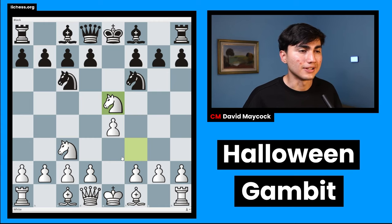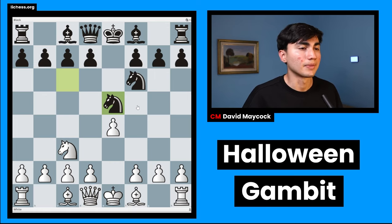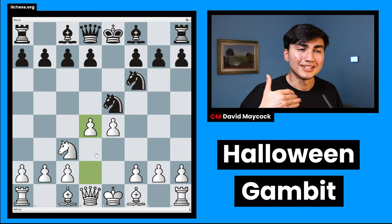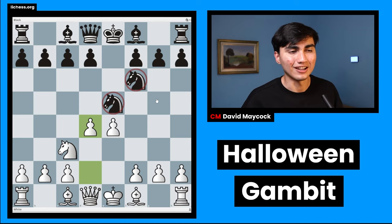Knight takes e5 — you're going to say, 'David, that's not defended.' Well, that's the point of a gambit. A gambit is sacrificing something. The point is that after d4, white has the center, and after this, black is going to lose tempos over and over. These knights are going to get attacked by pawns, and that's going to make black underdeveloped. So that's the core idea of the Halloween Gambit.